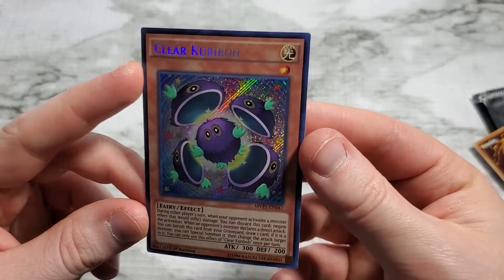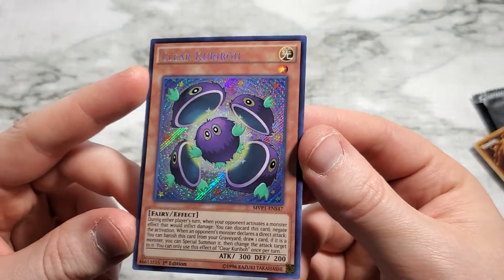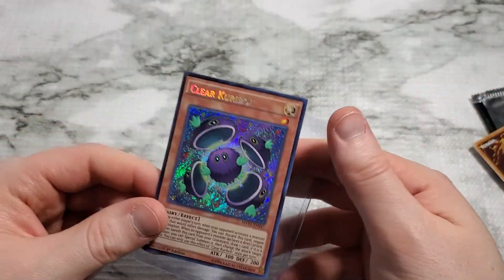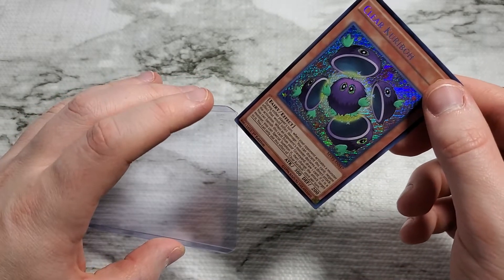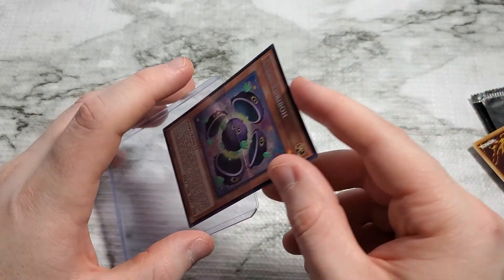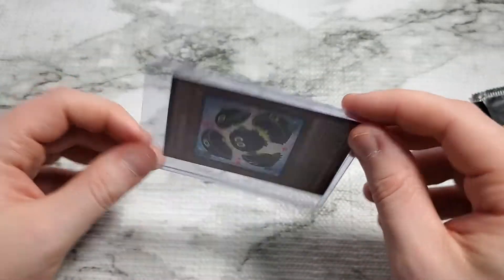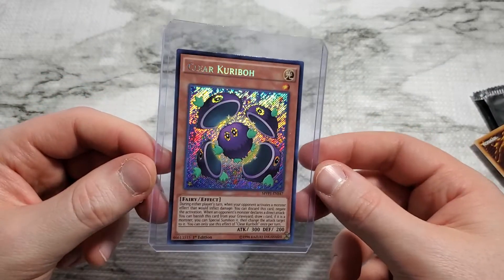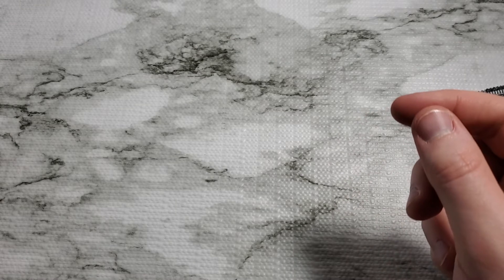We got Clear Karibo — it's a Karibo within a Karibo. Kariboception! I definitely remember Karibo was given a mystical arc in the storyline following Battle City when they were in that simulation thing. A little goofy Karibo — go away, Karibo, we want Blue Eyes.